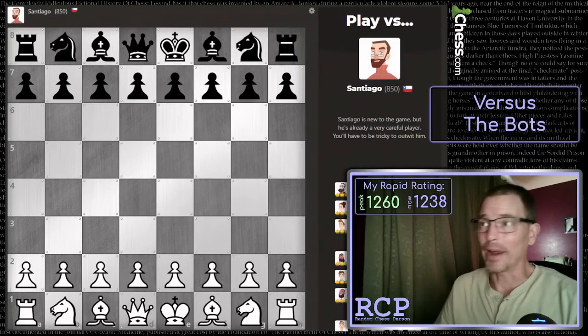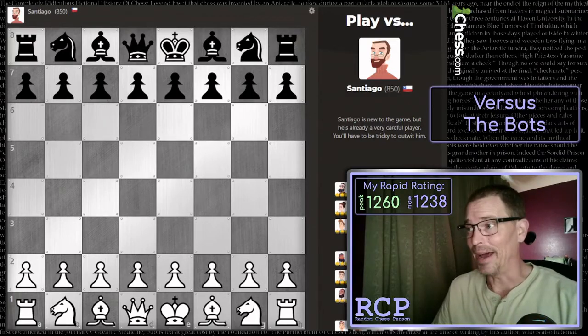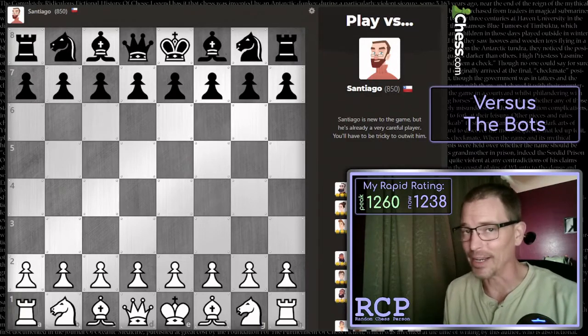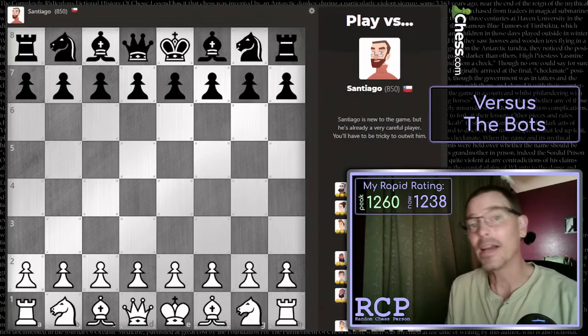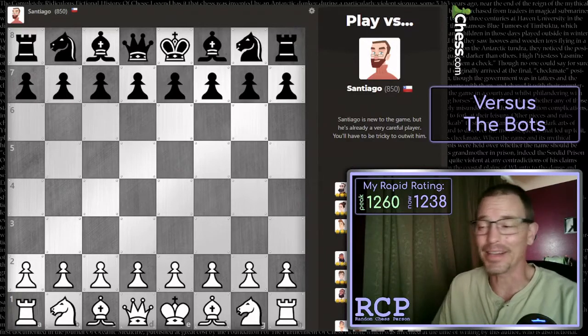Welcome back. I'm going to try today to beat two or more of the lower-rated bots on Chess.com. We're going to start with Santiago, who is rated 850 and is from Chile. My peak rating is now 1260, which was a week or so ago, and I have since dropped back to 1238. I'm trying to keep it above 1200 and aiming for 1300 or higher.